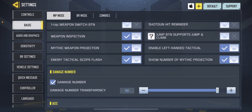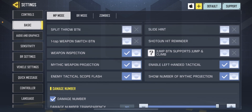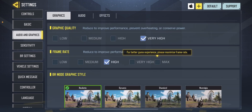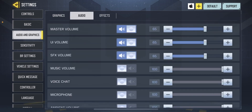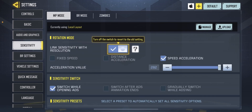Make sure enemy tactical scope flash is on, and enable left-handed tactical — have that on as well. For audio and graphics, I play on very high and high; it just works best for my phone. My audio settings — I normally have just these three on and at 100. Then we're going to make our way down to controller.